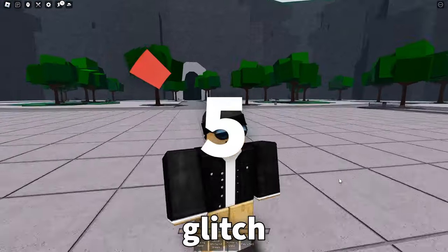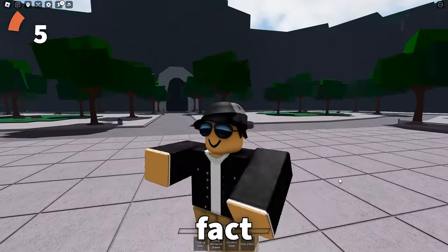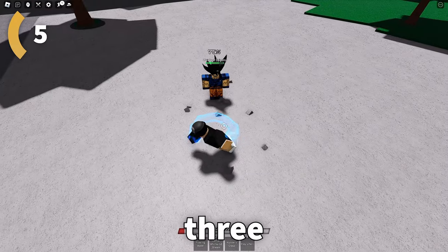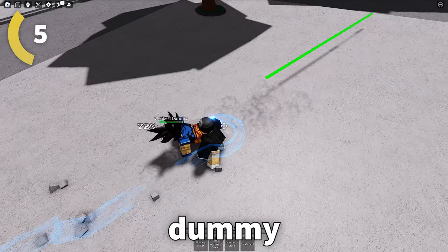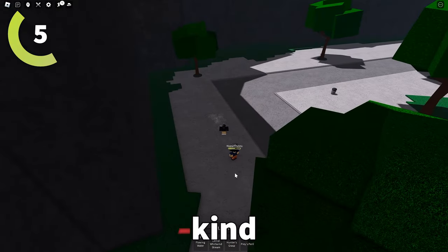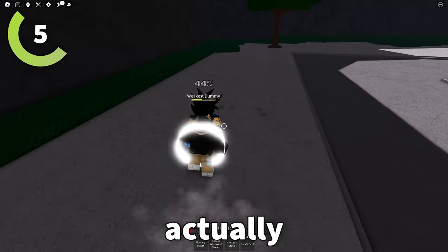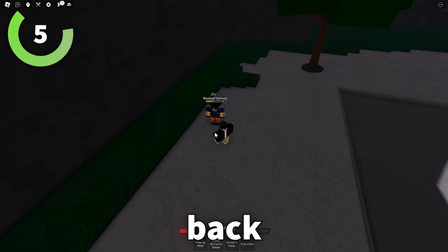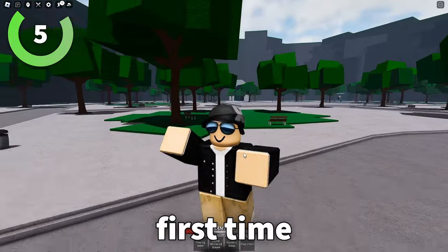This last one is a glitch that most people don't even know about. And in fact, it's not even a glitch, but when people find out about it for the first time they usually think it is. If you hit three M1s and then dash into a dummy, you instantly hit it. This is useful because usually whenever you dash into a dummy you just kind of go right past it. But with this, you're actually able to dash into it, which is really cool. Not to mention, it also knocks the dummy back. Let me know in the comments if this is your first time learning about this.